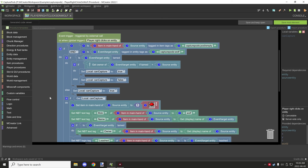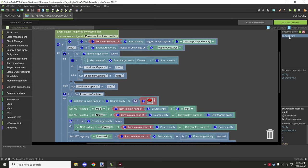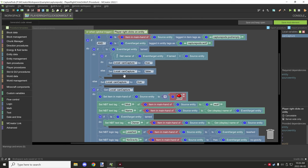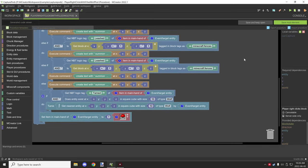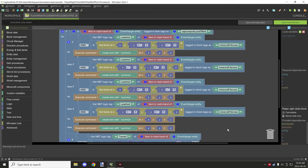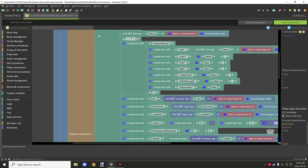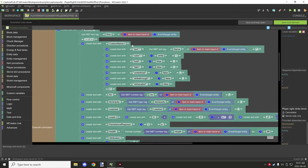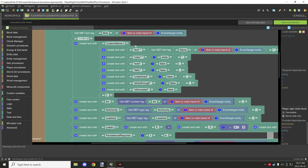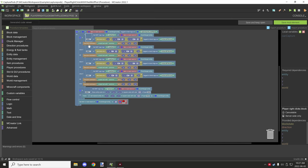That procedure is a little lengthy but not too big compared to the placing one. You'll need a local logic variable called 'can_capture' used in the right-click check. The other procedure — placing down — is a lot longer. I'm going to break it into parts so it's easier to set up. If we expand the text fields, you can see all the data being put into the long summon commands for storing things.